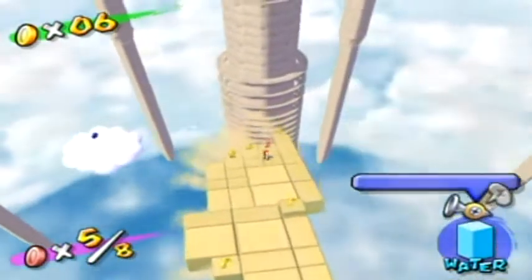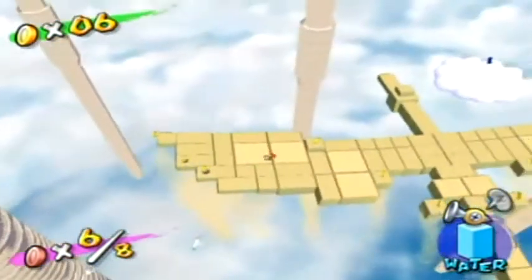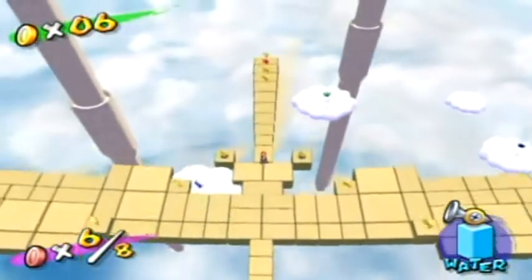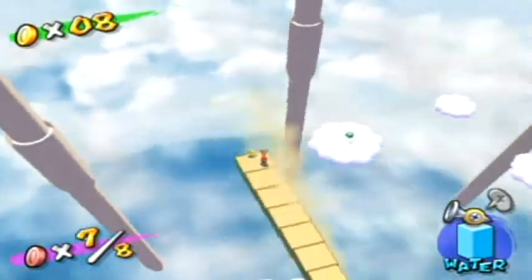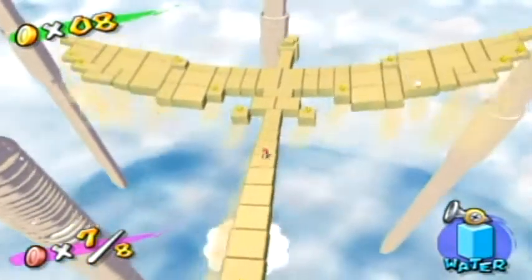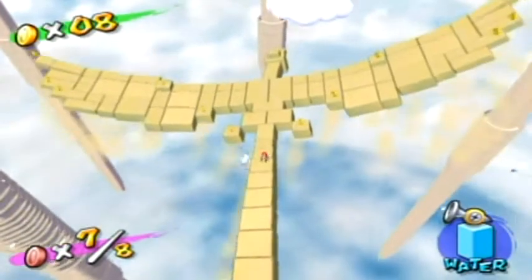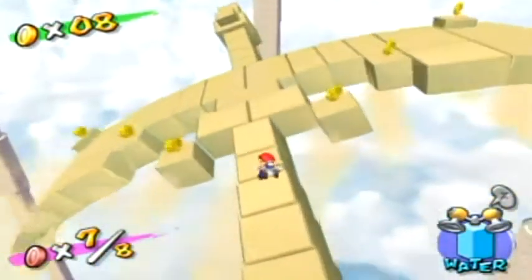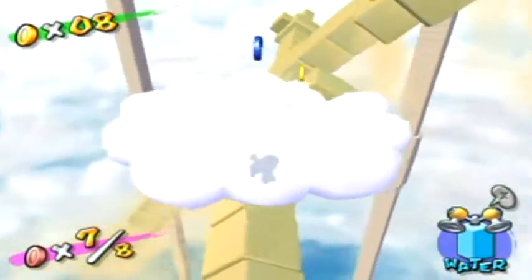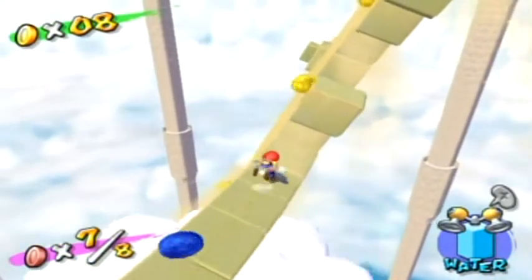Grab the coins quickly but carefully so you don't run yourself off. There are four blue coins in this area which I'm not going to get right now - I'll save them for later. Once you're on its tail, just stay on its tail because it's going to eventually flip over to the side. When it gets to a 45-degree angle, just walk over to the side of it and you'll be good to go.